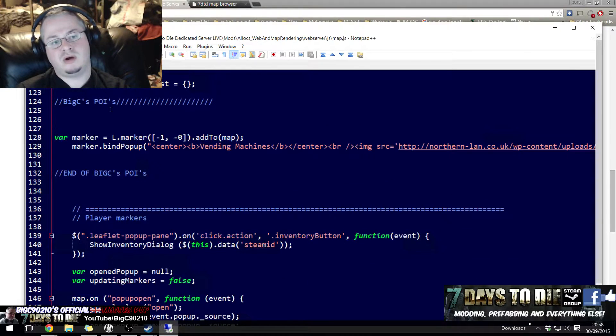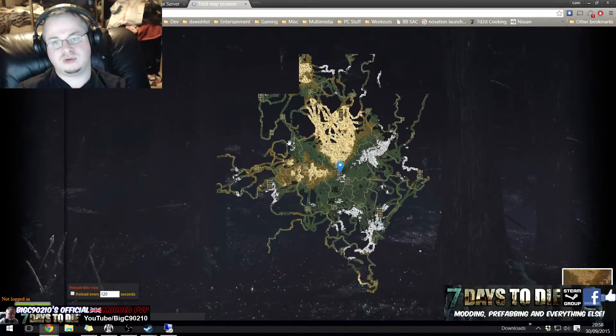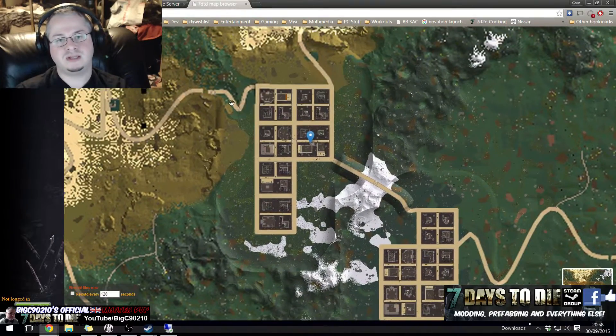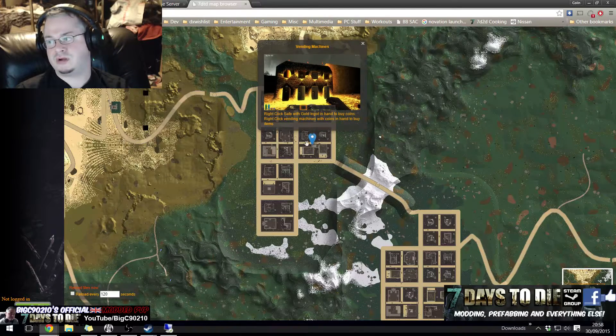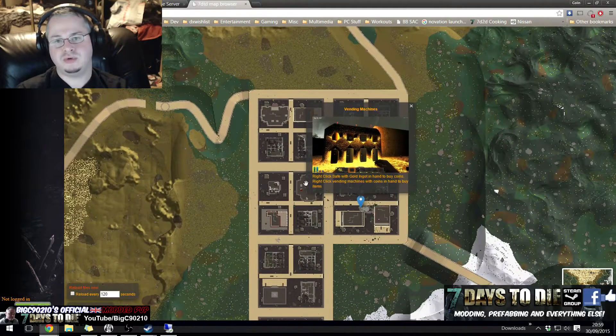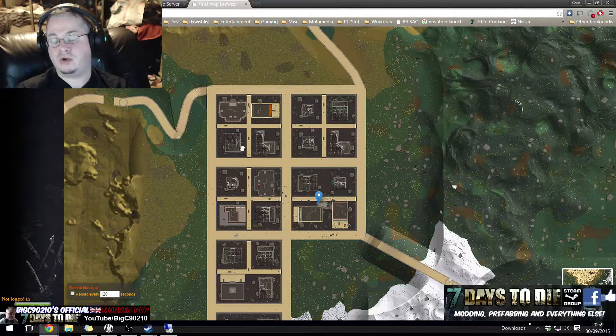The next up is markers. I've just got rid of my two shapes so there's nothing on the map now except for this marker here. When you click on the marker, we have a nice little pop-up that shows that on my server, if you come to this part on the map, there are vending machines at this point where you can buy stuff. So the question is, how do you put the marker there?